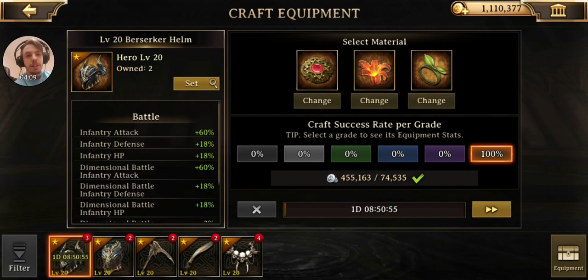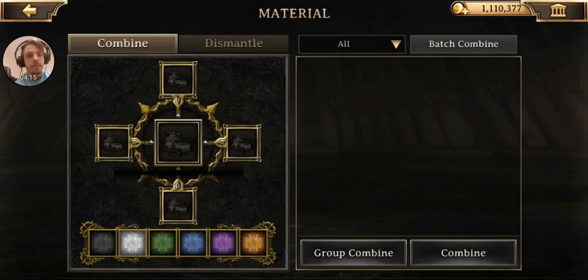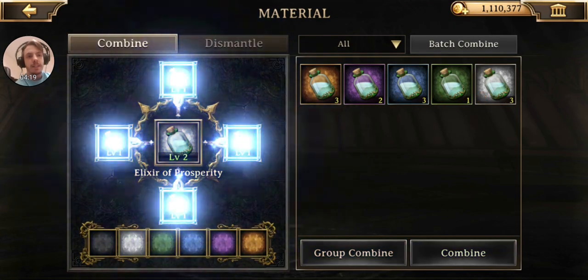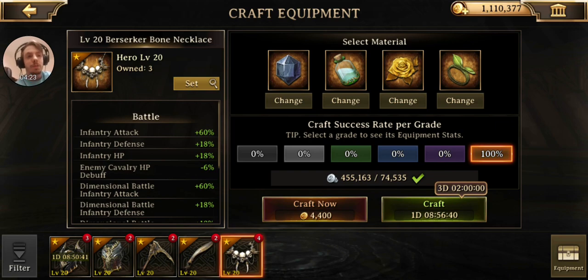As for the Berserker set, let's combine these — group combine them. Awesome, I can get another gold as well. So now I have three, and that is super cool.